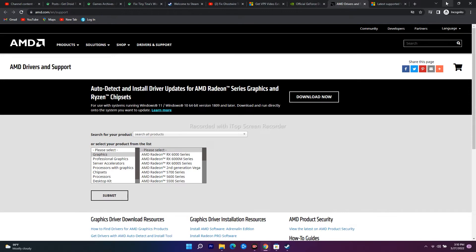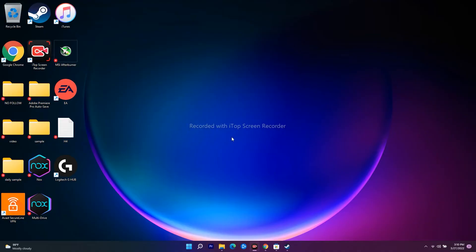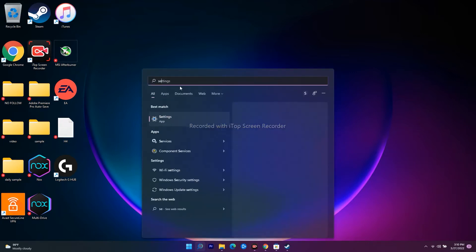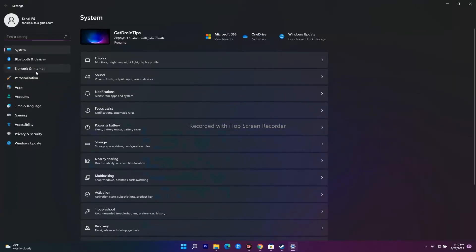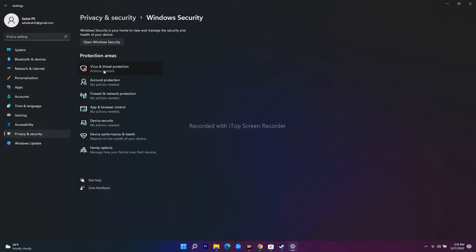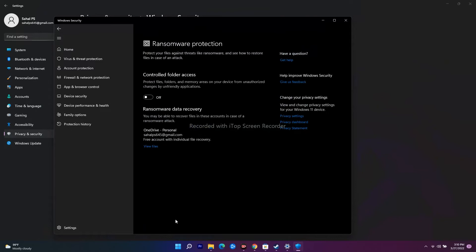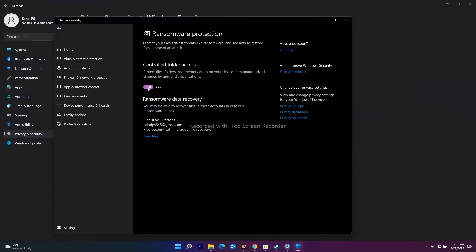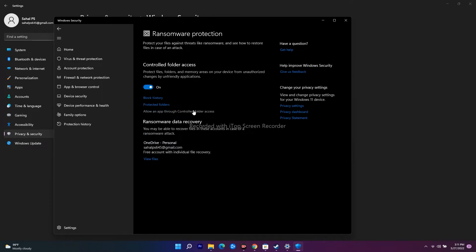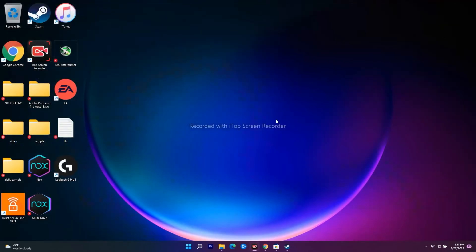Solution seven is about allowing the game executable file through your antivirus program. Go to Settings, then Privacy and Security, then Windows Security. Click on Virus and Threat Protection and scroll down to 'Manage Ransomware Protection'. Enable this and then click on 'Allow an App Through Controlled Folder Access'. Browse and add your game's exe file - just as I've already added Crab Game and Forza Horizon. After adding the game, check if the issue is resolved.